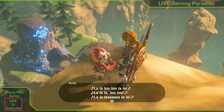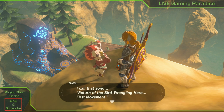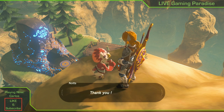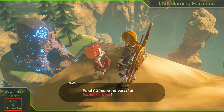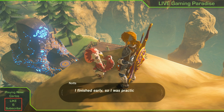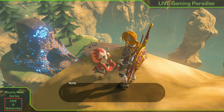You talk to her and she tells you she's going to give you some wheat. She explains that you need to cook a specific fish dish for her sisters — for the one who is always hungry. It's a salmon meunière, I think that's how you pronounce it.